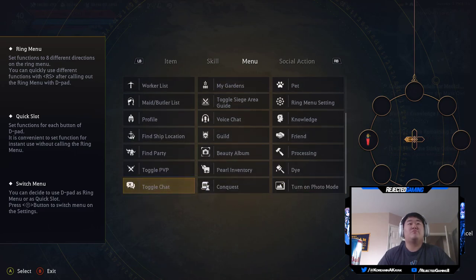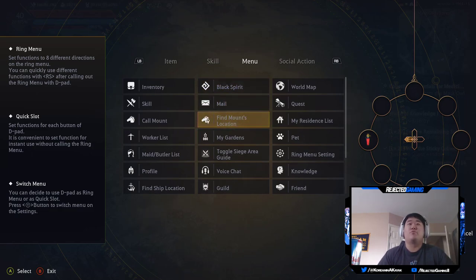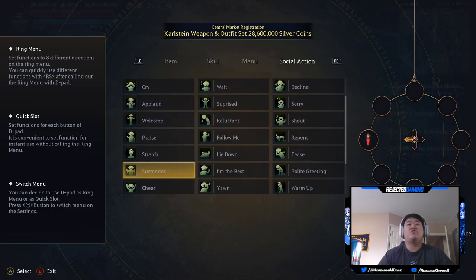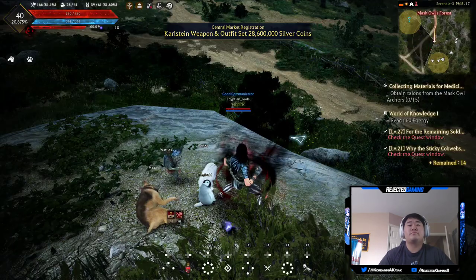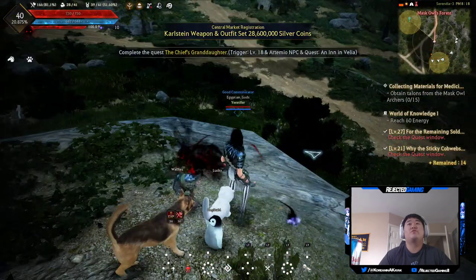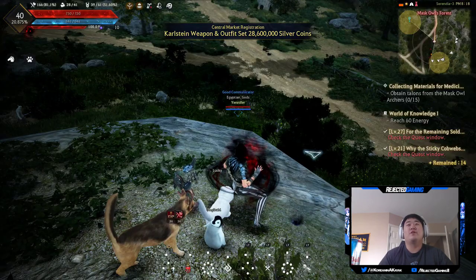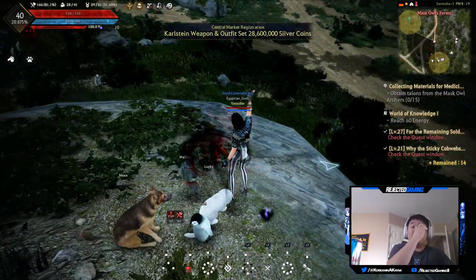This is all your menu options, so if there's anything in the menus you want available to pull up quickly, you can assign it here. Find Mount Location is a pretty good one to have as an option. Social Actions is really cool — I haven't delved into it much because I haven't been doing a lot of social stuff, but these are all your emotes. So you can equip a couple of those and just see. It won't let me emote without completing a quest first — I didn't know that. But if I just do a wave... there we go, very awkward wave. That's how you emote in this game.